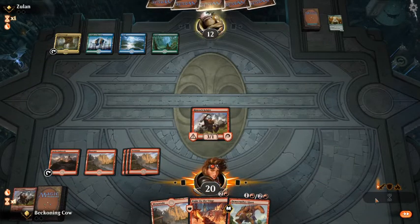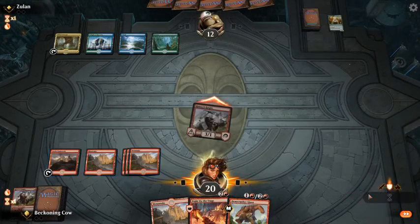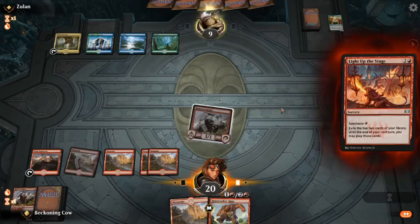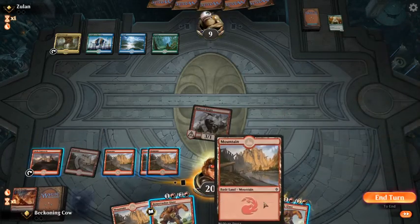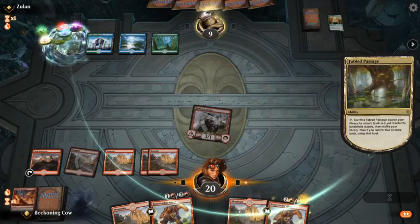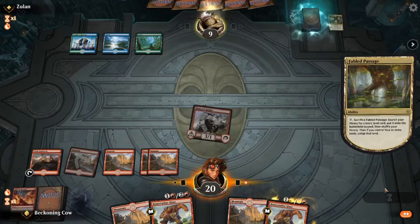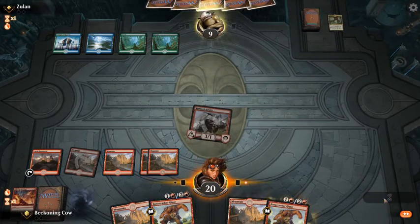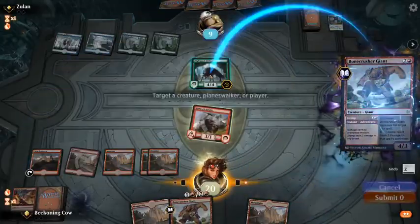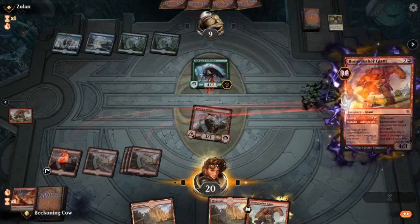He's got a Brazen Borrower. Light up the Stage — that's kind of the key play here. If he sacrifices it and makes himself a wolf, I will just double stomp it. In this situation, I can stomp and he's got no mana to get rid of it.